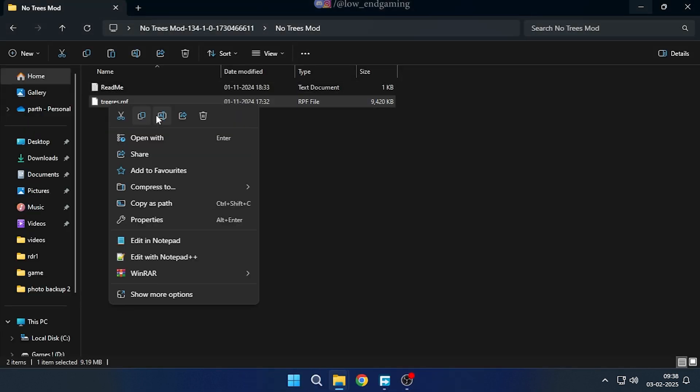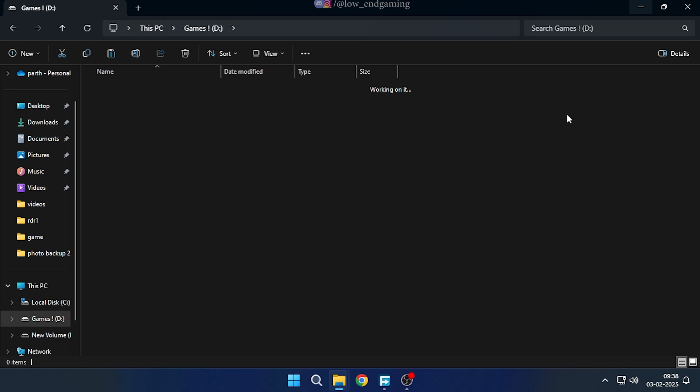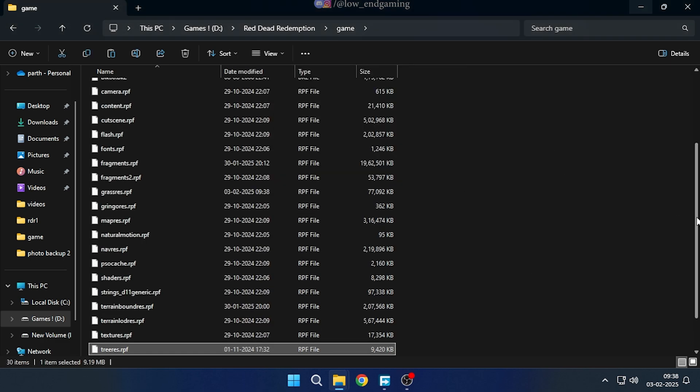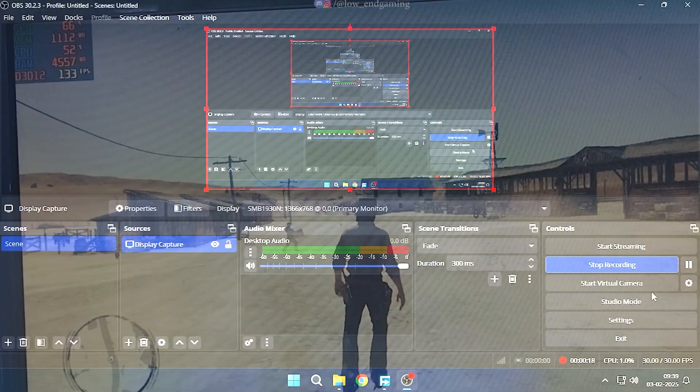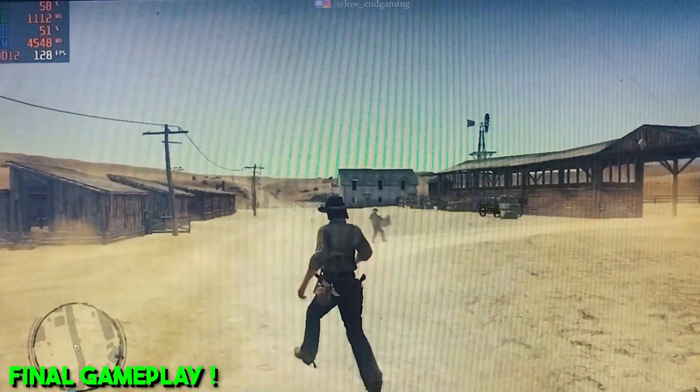Now go to the Mods folder and open the No Trees Mod folder. Copy the file, go to the Red Dead Redemption game folder, and paste it there. We are all done with the whole mods process. This is how the game works after installing all the mods — it is way smoother and better than before.